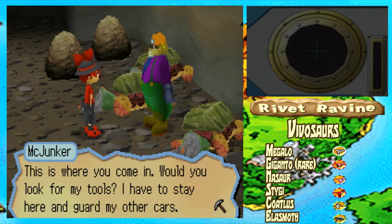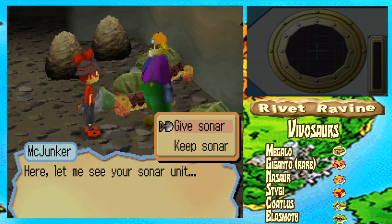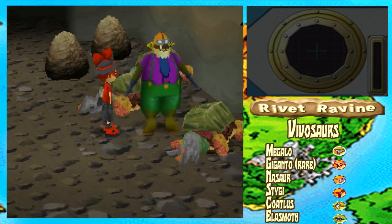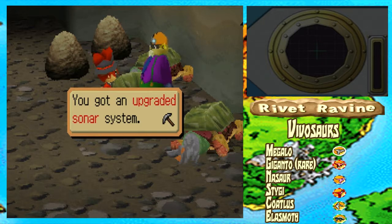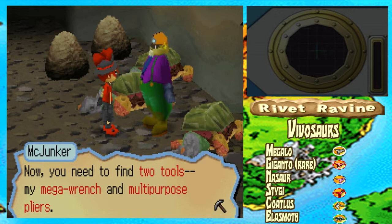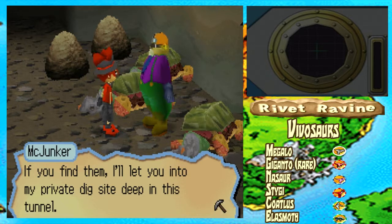My tools have been stolen — how am I supposed to fix my minecart without tools? This is where you come in. Would you look for my tools? I have to stay here and carve my other cart. I'll upgrade your sonar to detect my tools, and you can help me find them. Let me see your sonar unit. Fine. I'll upgrade your sonar so you can detect metal — iron tools or what not. They'll show up on your sonar. You need to find two tools: my mega wrench and the multi-placed pliers. Find them and I'll let you buy everything you need to leap into the tunnel. There are fossils in there that can only be found there.